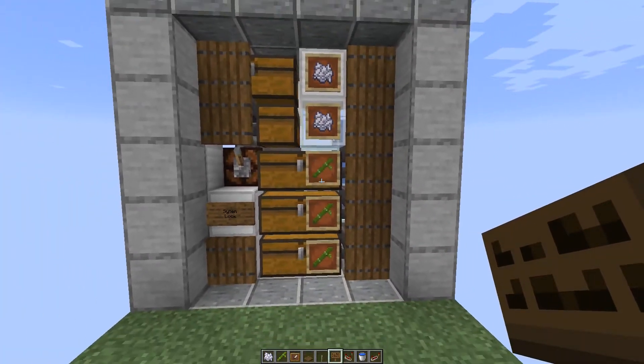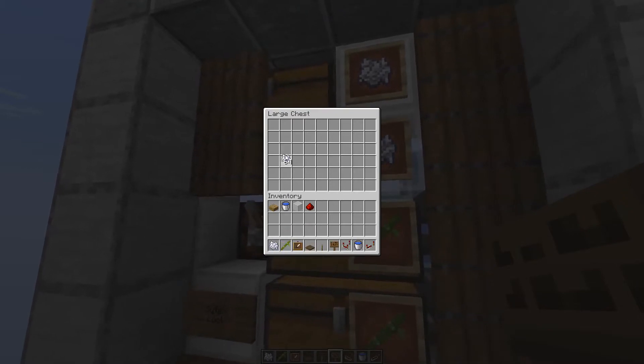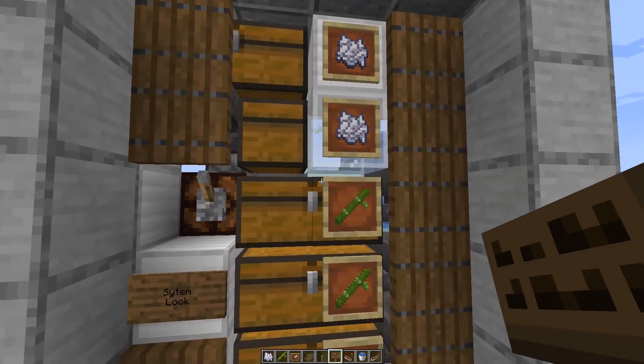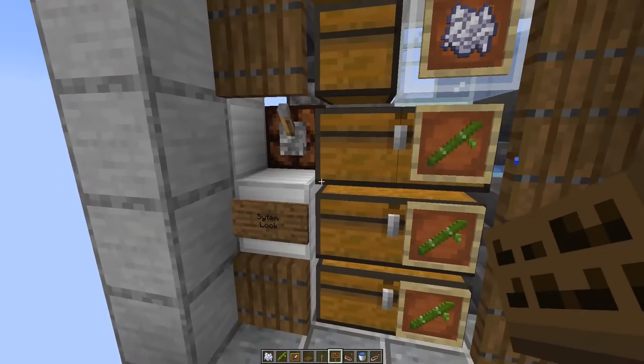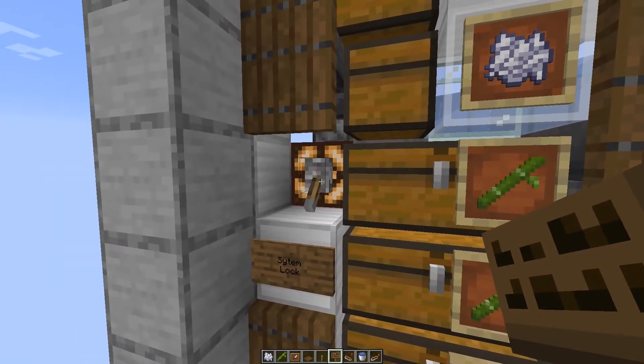This is already the farm done. Now you can place a little bit of bone meal inside and you will see that immediately bamboo is generated. With the switch you can at any time interrupt the process.